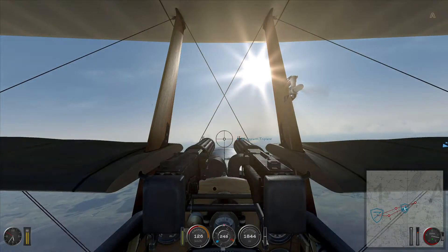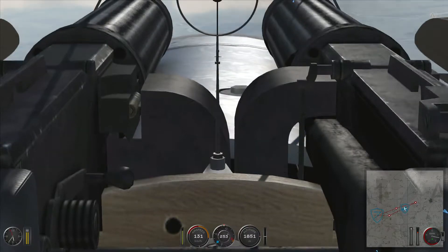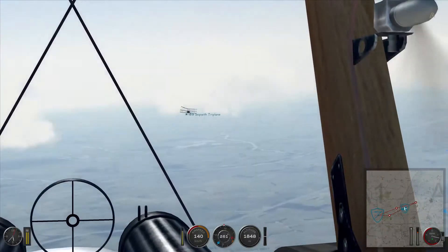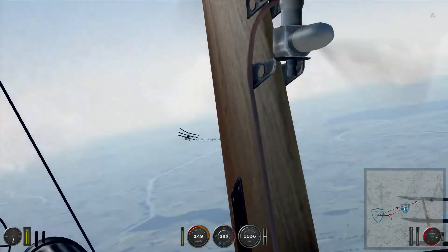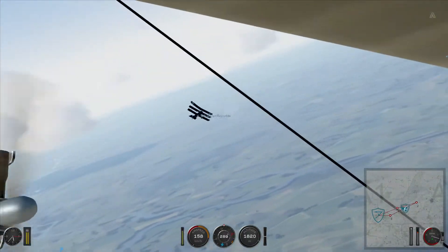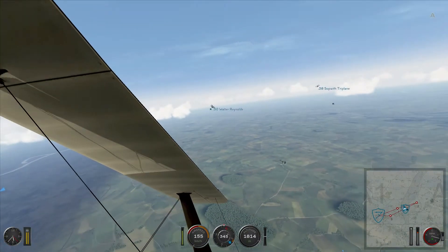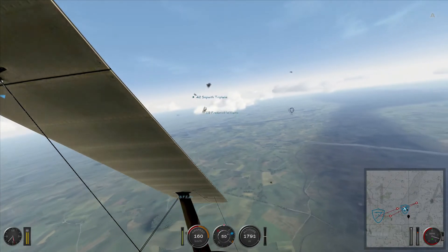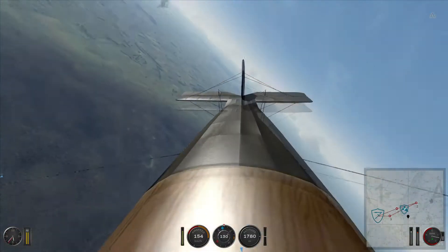Now we're in the air and we're flying back, because we're basically escorting our two-seater. But I wanted to show you this — my flight leader has a busted wing. I think he was hit by flak earlier in the mission. Instead of saying he's going home, he said screw it — we're going to stick with our mission. I'm going to fly around and escort these FE-2Bs. I'm not going to abandon them.